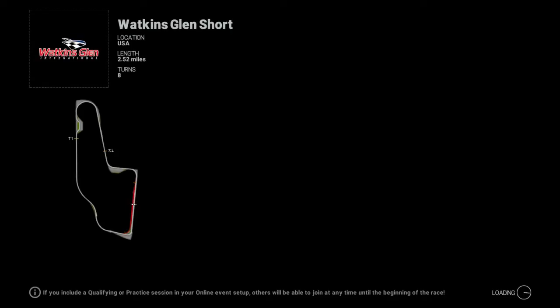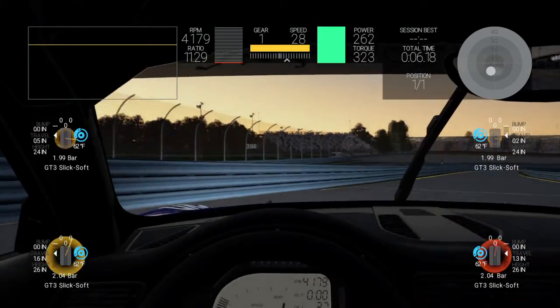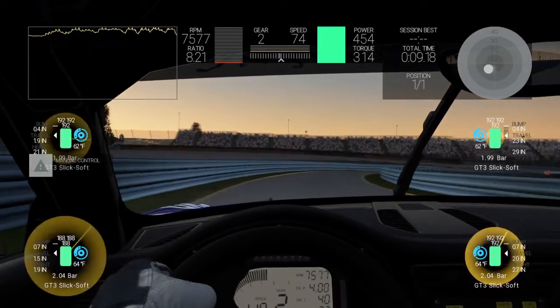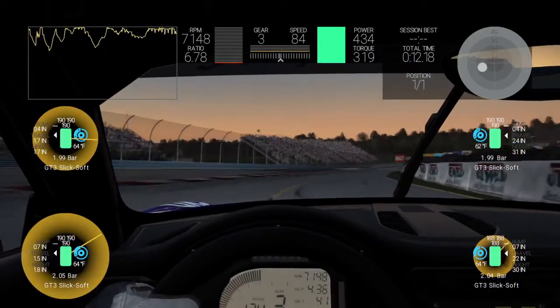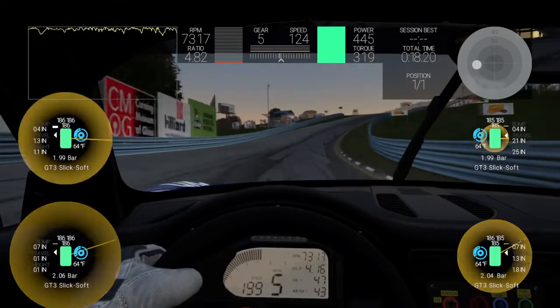So we ran three force feedbacks: zero, 35 — which is my standard — and 100. The graph is going to be the same for all three of them. No difference in the force feedback graph. The only difference is whether you're starving your wheel for force feedback signal, feeding it just the right amount, or feeding it overkill. It's better to feed it too little than too much — feed it too little and you won't burn it out; feed it too much and you'll burn it out quickly.